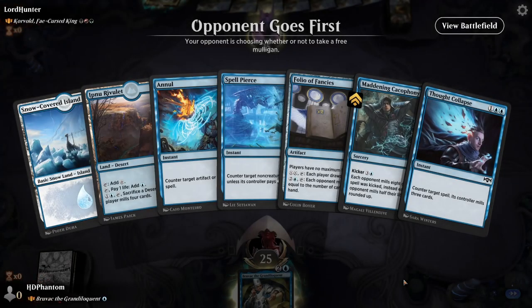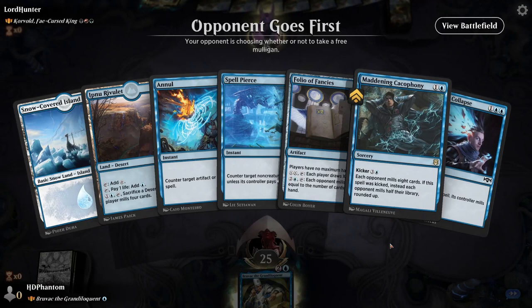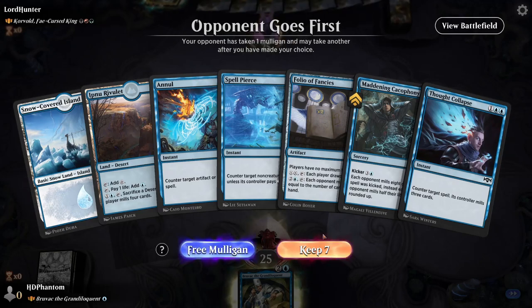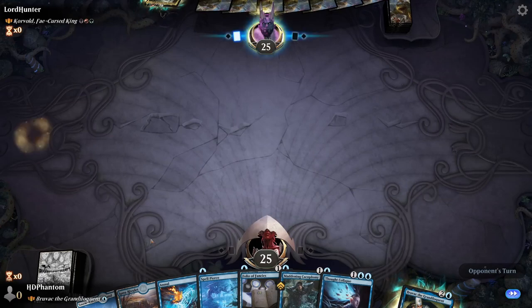Here we are playing into Corvold. We have Maddening Cacophony in hand and a bunch of countermagic. A little bit light on the lands, but I feel okay keeping this. We've got Folio to help us draw cards if we need to — this just might be a slightly slower game.